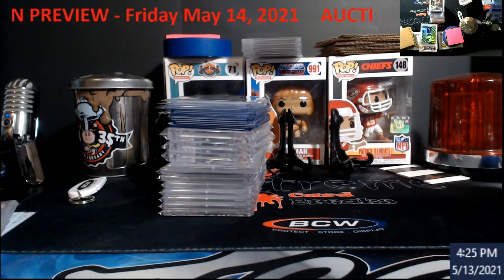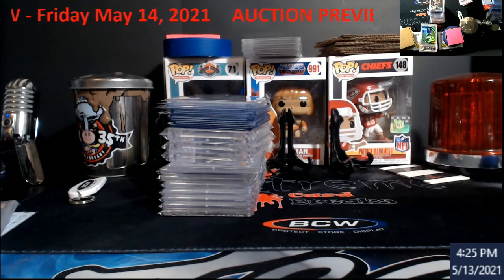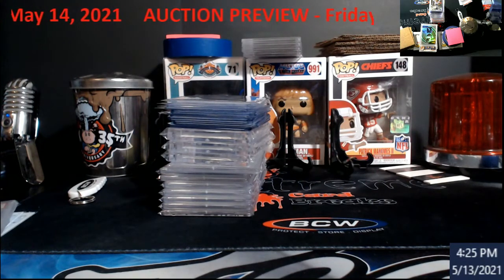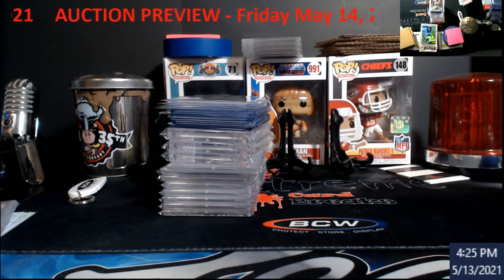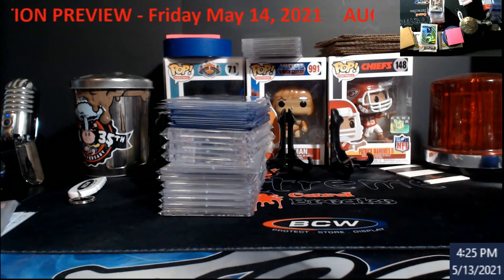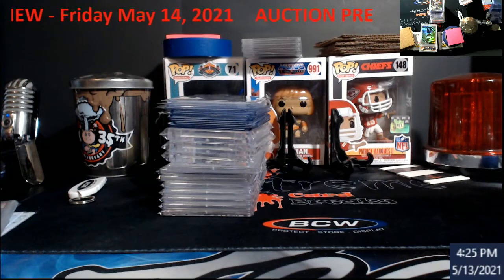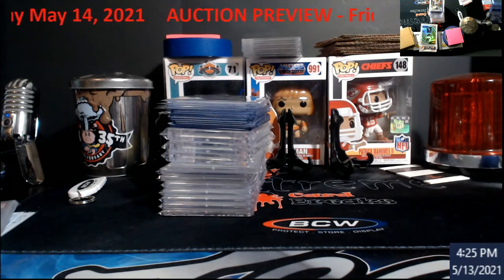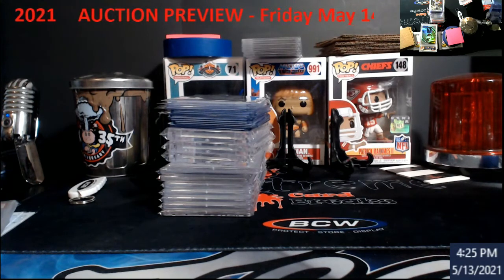I will see you guys tomorrow. I'm going to hop on about 10–15 minutes prior, so about 8:45–8:50 p.m. Eastern Standard Time. We'll start at around 9 as soon as we get about 10–15 people in there. Two payment methods: PayPal goods and services only, or if you need to use a card, you can go on the website. Make sure you go on Extreme Card Breaks tonight or beforehand, make yourself an account, and use Extreme Bucks — one buck is one dollar. Venmo is not set up for me; I just don't want to use Venmo with it right now.